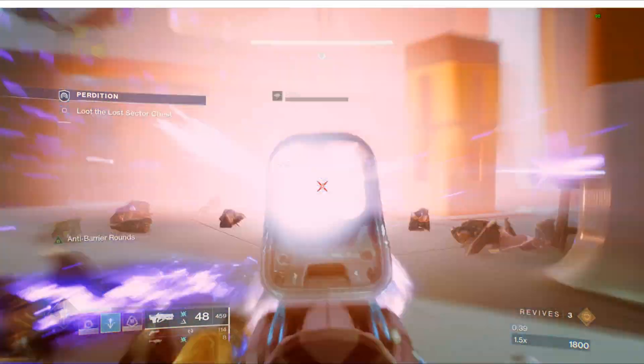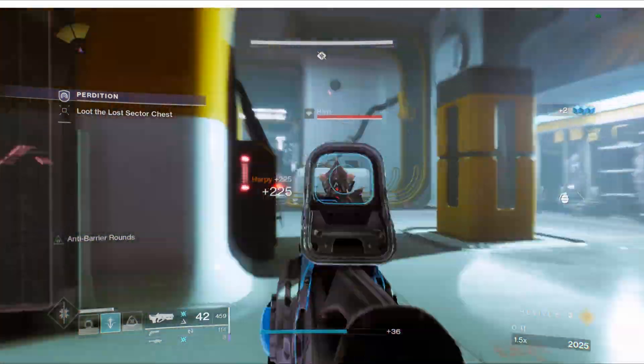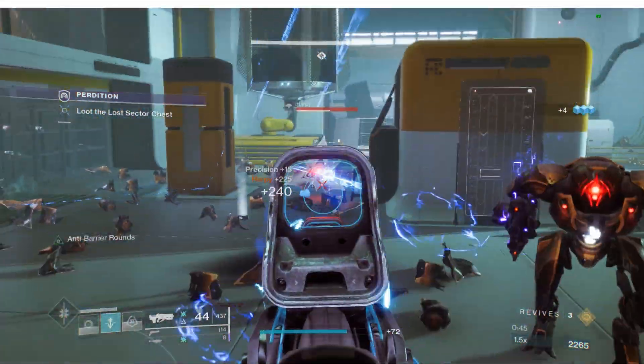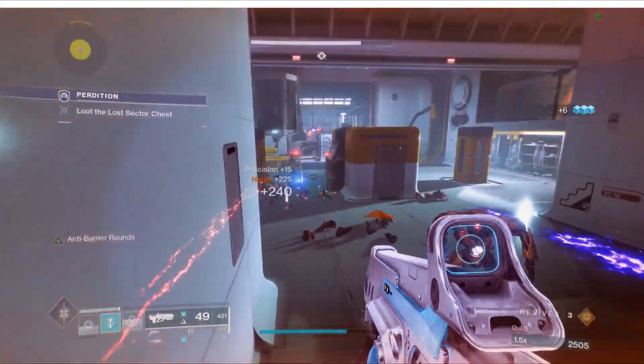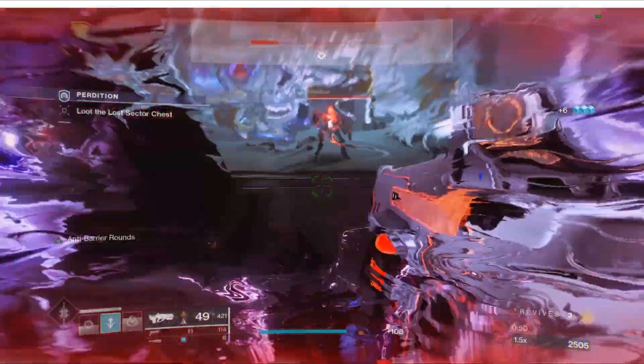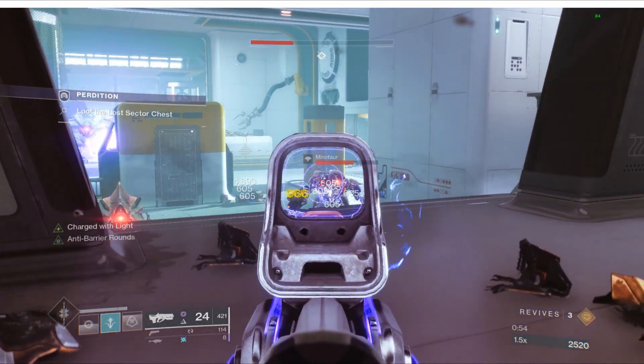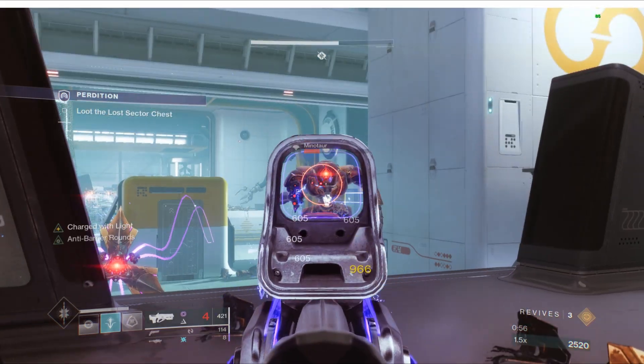This is one of the easiest lost sectors. I did it in like four minutes thirty seconds flat. Hard Light is a good choice because you've got void shields, and yeah, it's a really simple lost sector.